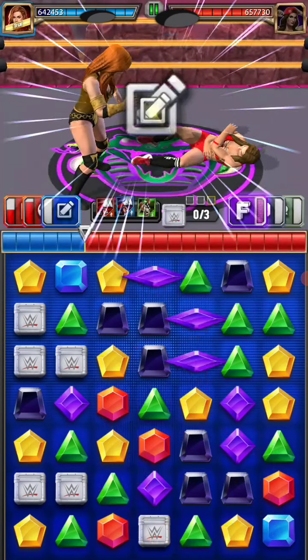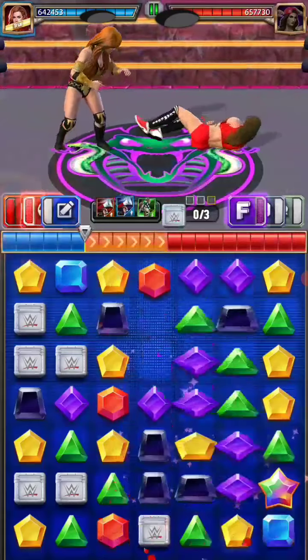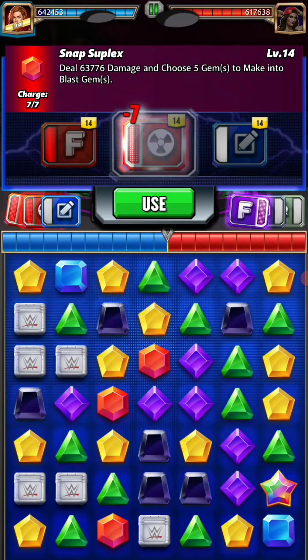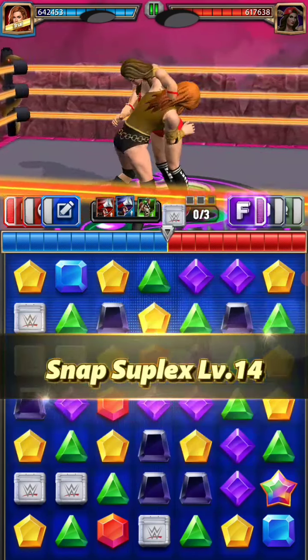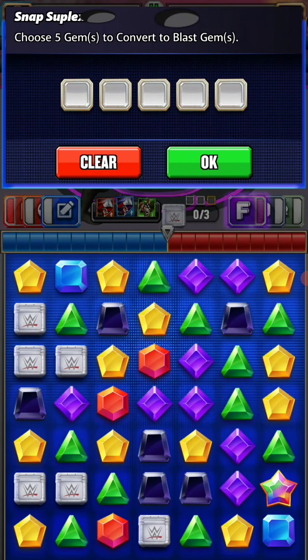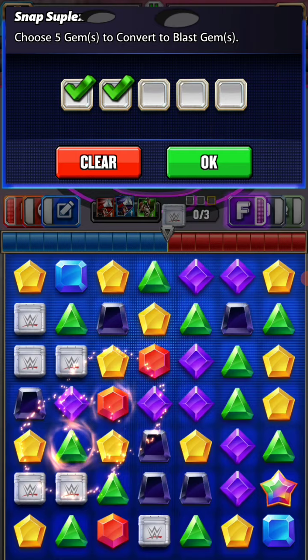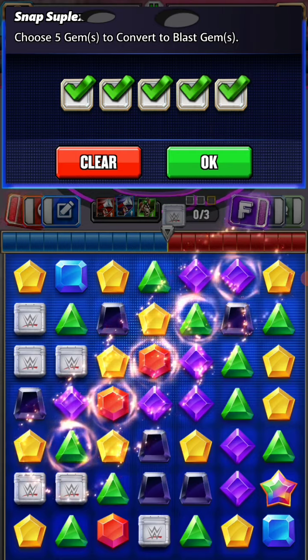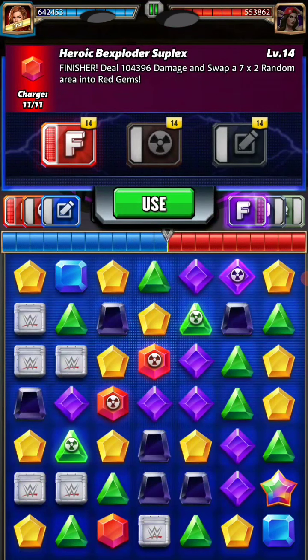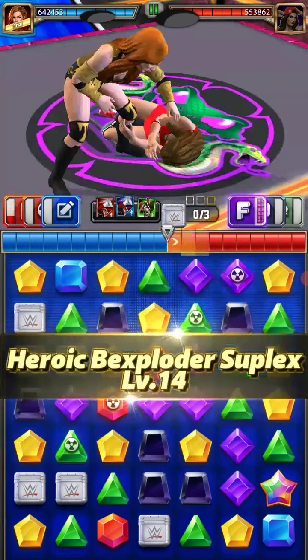We got saved. Now we're gonna choose the blast gems — how to place them. We'll choose like this, this, this, this, and this, because the finisher sweeps a seven-by-two area into red gems and we don't know which area they're gonna swap, so let's find it out.